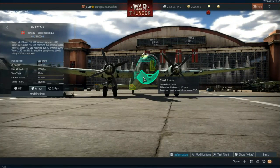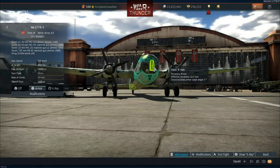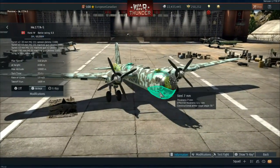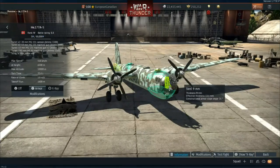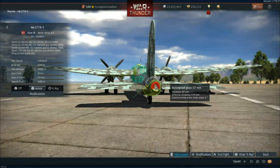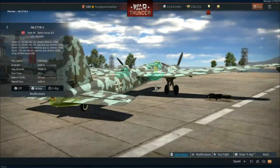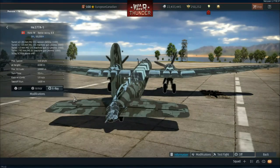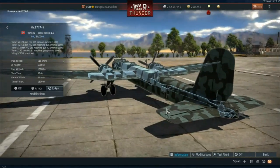When we look at the armor profile of the HE-177A5, it's nothing to really be happy about - 7mm and 9mm in places, but generally this thing is not going to stop many bullets. You do have some bulletproof glass at the back trying to keep that gunner alive, which is nice, but overall the armor profile is nothing to write home about.